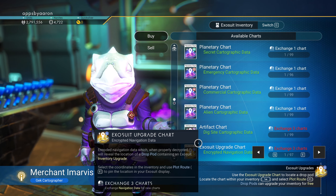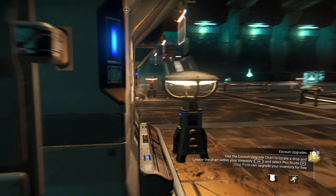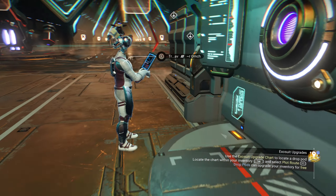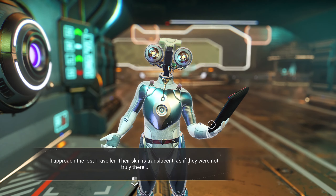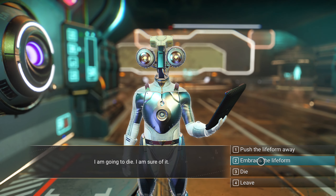We take those right back to this guy and buy another map. We got another emergency chart. Here's what I talked about in a previous video — see how he's shimmering? You want to find these travelers and talk to them.